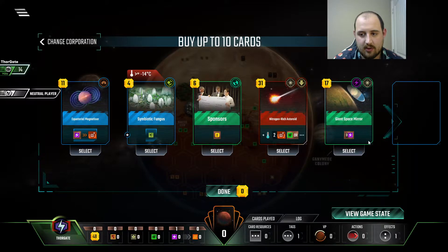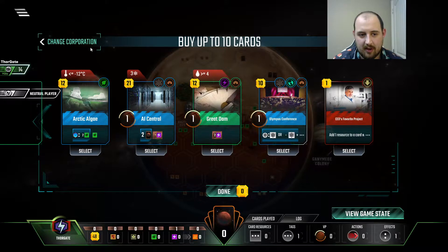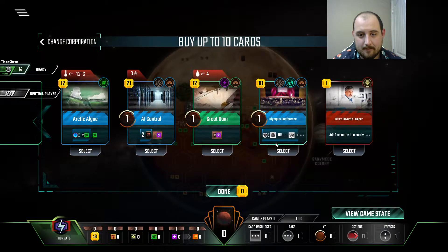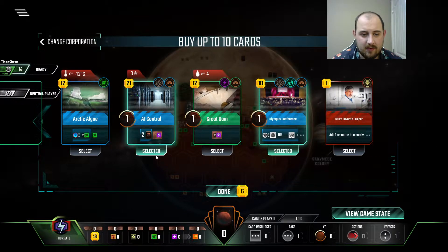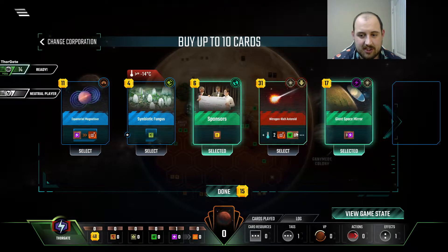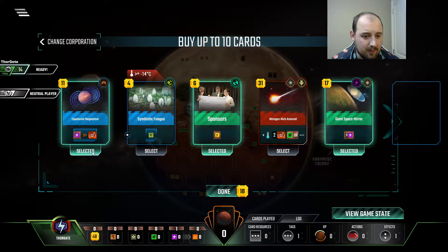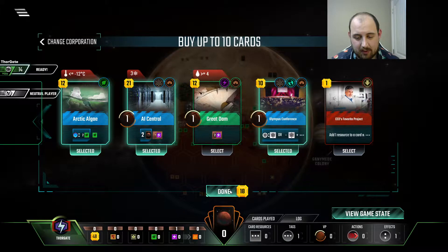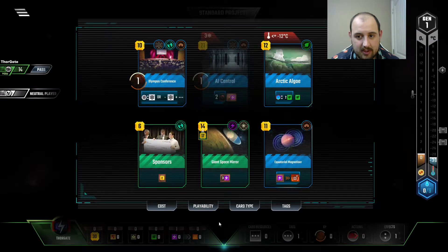Is Thorgate the right call here? I mean, obviously. Saturn actually starts with a little bit less money. Let's go for this. We'll even get the Giant Space Mirror. I like the Nitrogen Rich, but we could potentially burn our energy for TR. I'm not sure that's a good idea, but it's something to do.